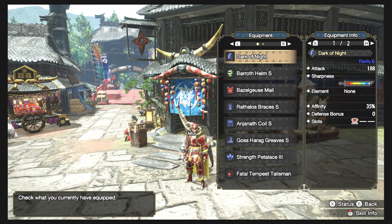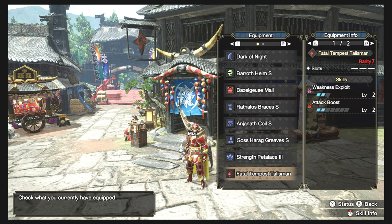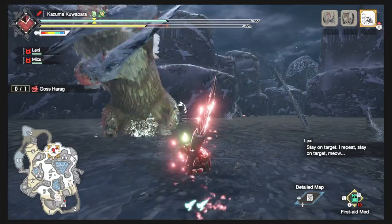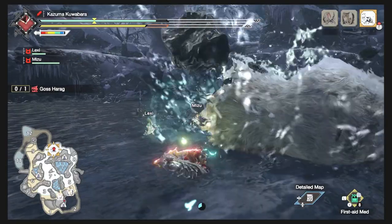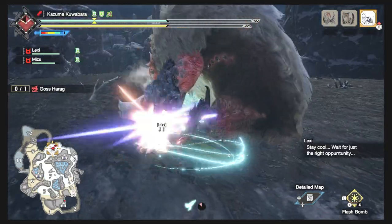The only thing that changed in the equipment is the Basal Geese mail and I got the Goss Harag Greaves S for the Agitator. The talisman is the same — Attack Boost 2 and Weakness Exploit. Let's check out the demo on the damage output for this set. Still good damage even on the hardest part of his body.